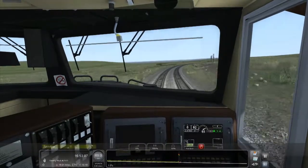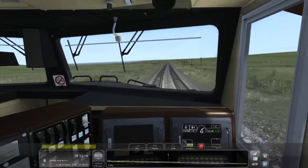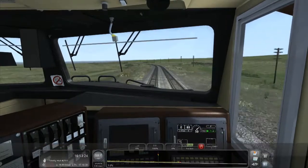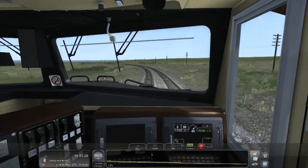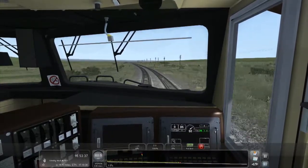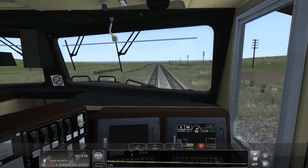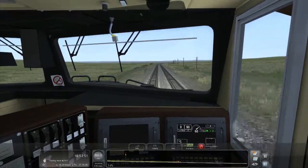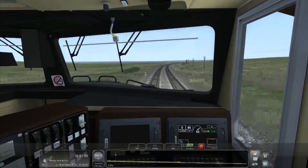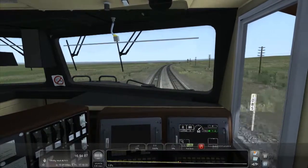Since when did the speed limit drop to 60? That's what I want to know. This is quite a steep corner — we should be fine. I literally had no warning that the speed limit was dropping. If this were career mode I'd be extremely annoyed. You can see where it changed on the map but there's no 60 board visible anywhere. I think I've figured it out — the American signal system dictates speeds to you. So a yellow signal might mean 30 or something, and perhaps that signal we went through dictated a 60 speed limit. That's pure guesswork, but it makes sense.